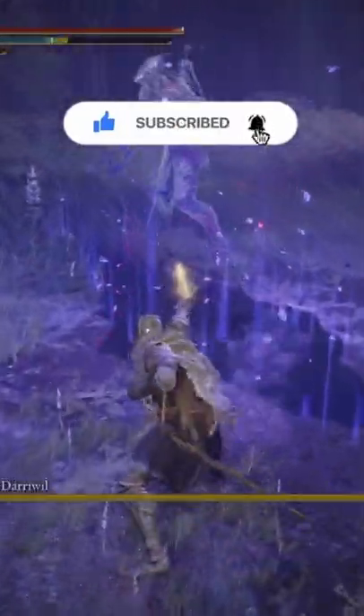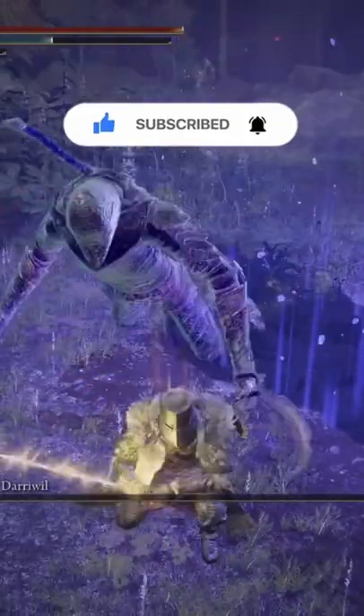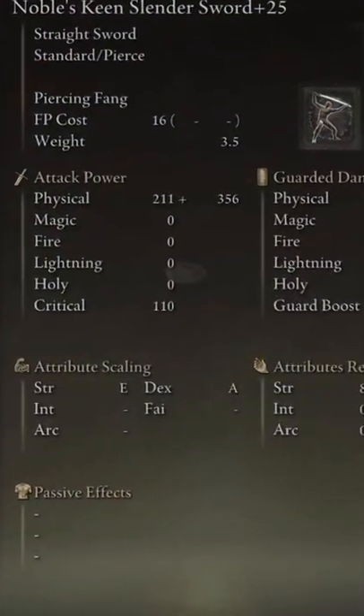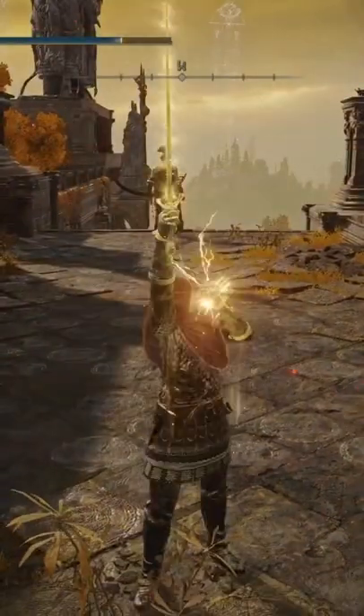This actually might be the rarest weapon in Elden Ring. The Noble Slender Sword is a straight sword made out of gold, with the longest range of any straight sword in Elden Ring, and with the best dexterity scaling. This is going to be a very good choice if you want a good straight sword. And with the freedom of putting any Ash of War you want on it, it can really be a beast of a weapon.